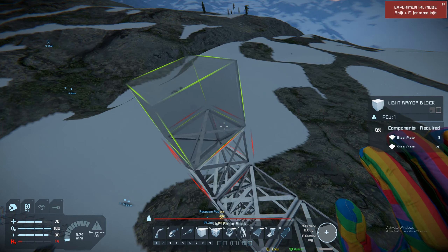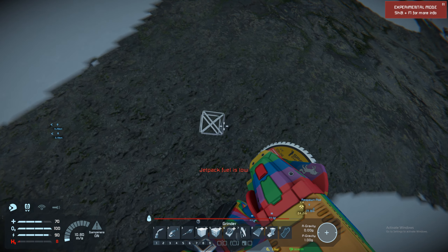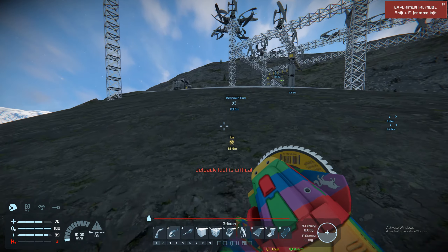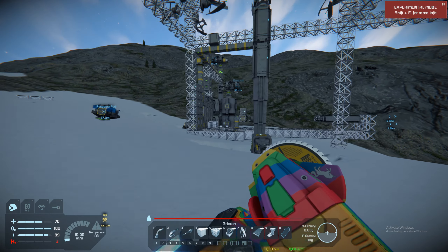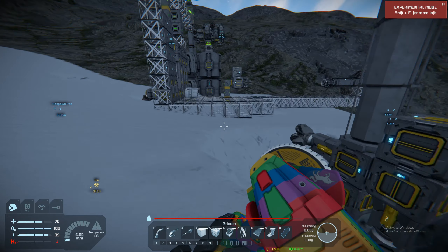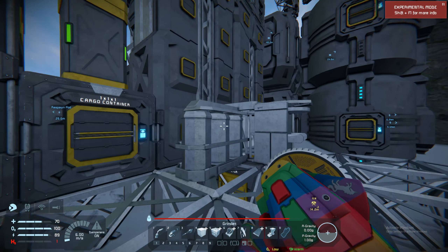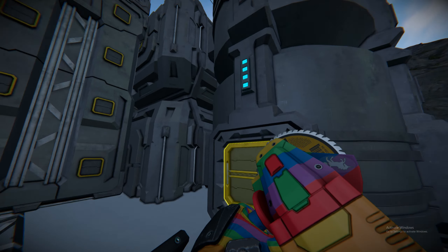Good, so these will be our turbine power right there. Fuel low. Fuel critical. Let's grab some more fuel before we continue this. Also we can probably finish our medical room now, so I think we'll do that first.